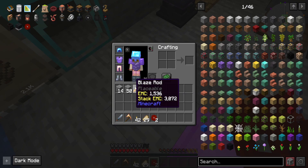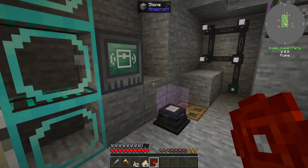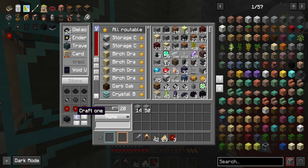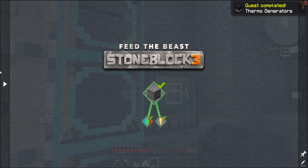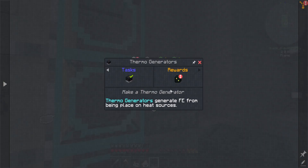There we go, that'll get us our third one. We just need the casing - I should already have those. Make one, there we go. That was one of the power things we needed - that's a thermo generator.